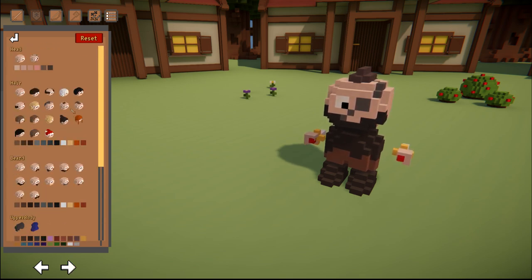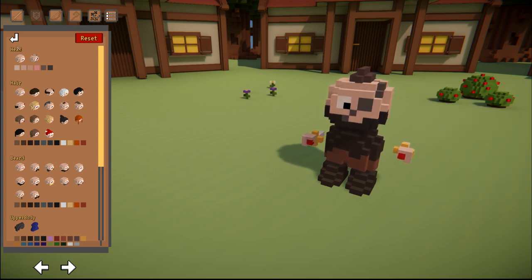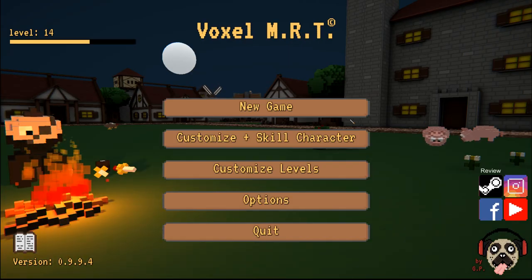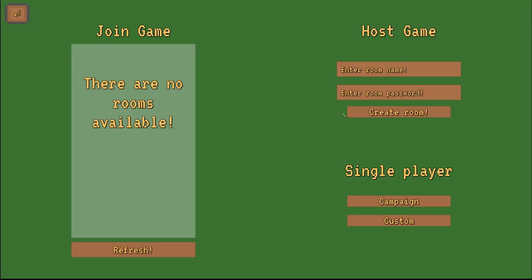There are some options that you don't really have at the beginning of the game — you have to unlock them. There are some others that I don't have on my Steam account, but if you play you will get them. You can also skill your character, but I won't do this right now because I want to show you that you can do it without these skills. Some of them are a bit OP.